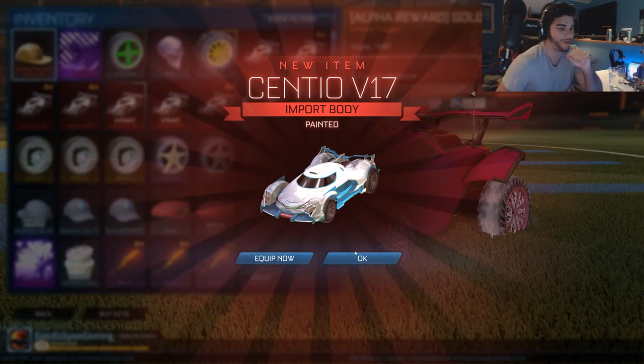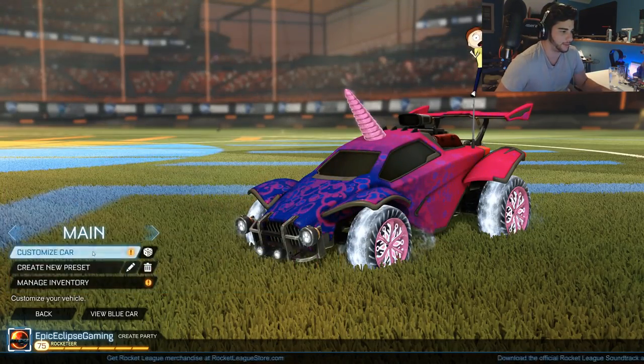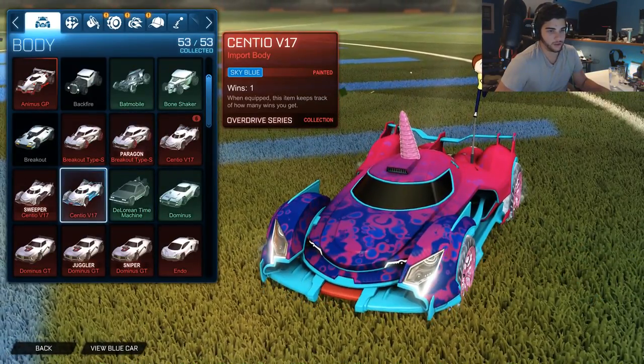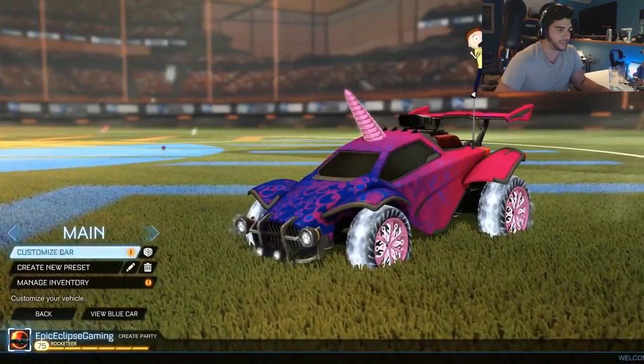Oh yes, there we go! Hell yeah — got the Siento and that looks like it's painted sky blue which I really like. I kind of want to see what that looks like. Oh yeah, that's really nice. You know how I'm a big fan of the sky blue and the pink — the sky blue is really nice and I'm happy to get that.